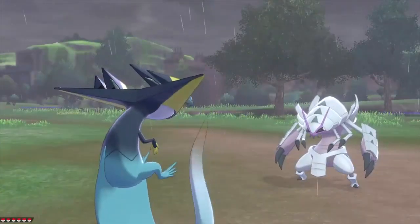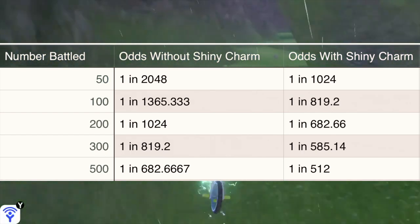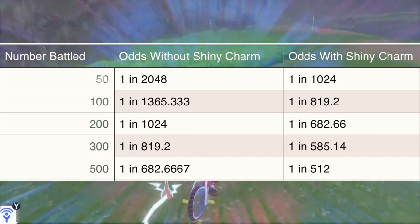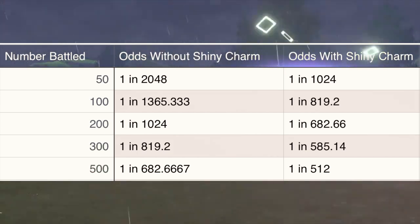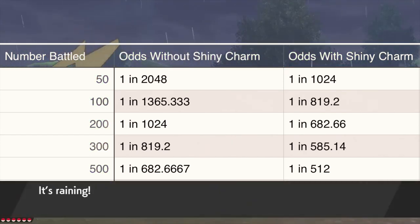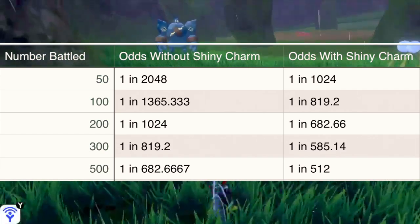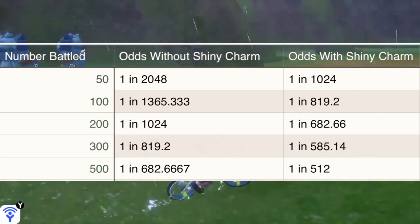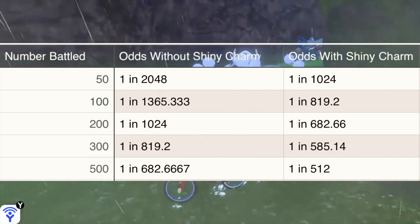In order to get an increase, you need to get up to at least 50. The moment you battle and defeat at least 50 of that species, your odds will drop down to 1 in 2048 without the charm, and with the charm it'll be 1 in 1024. You can continuously do this and your chances will increase when you get to 100 defeated, 200 defeated, 300 defeated, and it'll cap out at 500 defeated. At which point your odds will be 1 in 682.6667 without the charm, or 1 in 512 with the shiny charm.